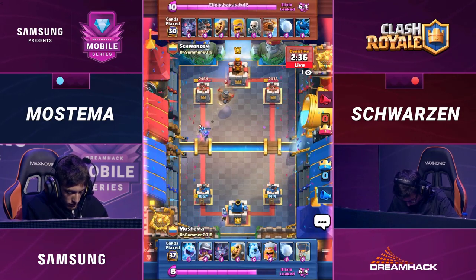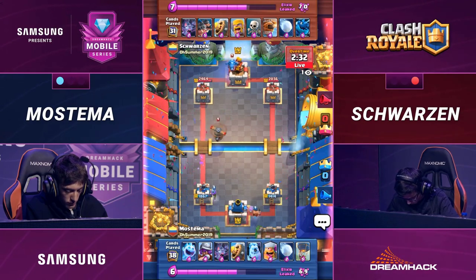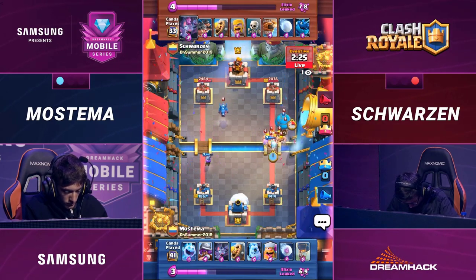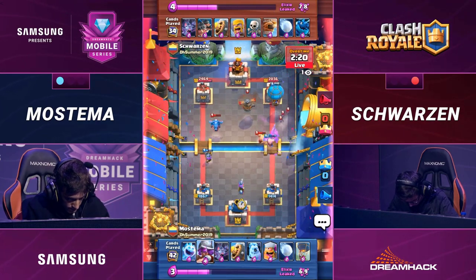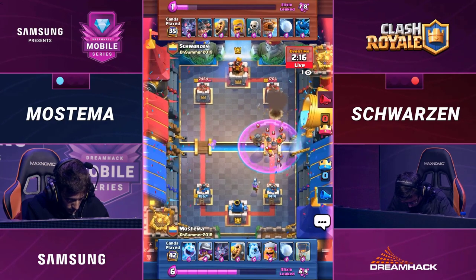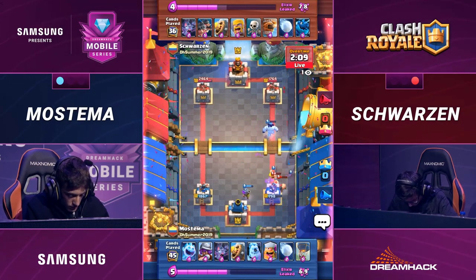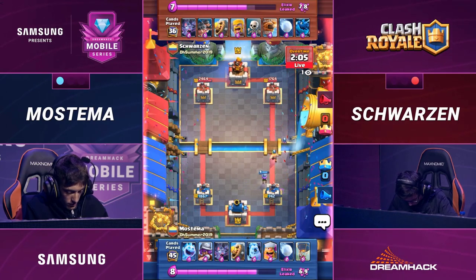Over a thousand damage dealt on that right side, and Mastema has not really been able to put together a push yet. It hasn't looked like anything's gone in his favor. He's spent more time defending these really aggressive plays from Schwartzen, especially with that split-lane push coming in. Just denied right before the attack even began — Lumberjack has stopped at the bridge by these Barbarians. You have not paid the troll toll. You shall not pass! Bats trying to knock down these Royal Hogs, but look at this tower damage — the Giant Snowball just can't keep them up long enough.